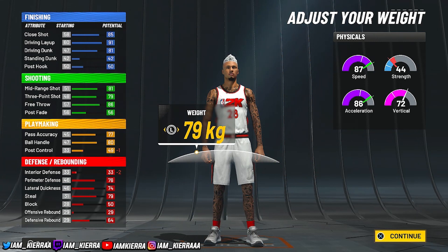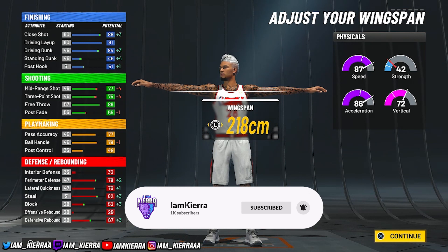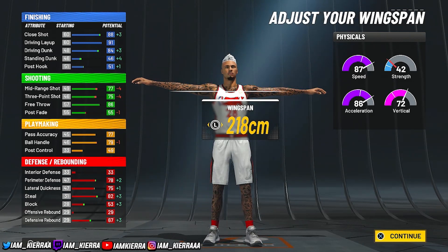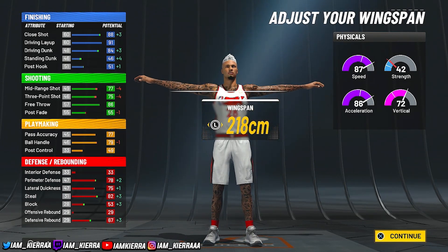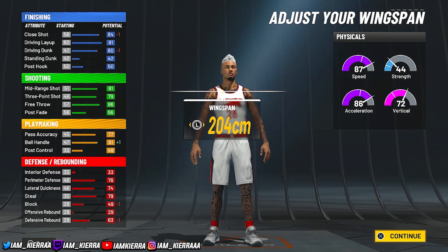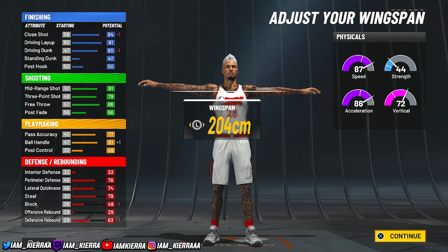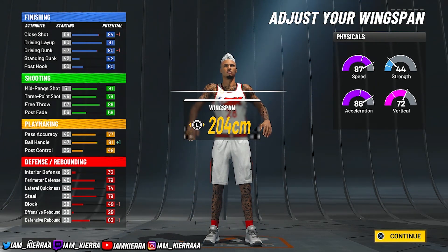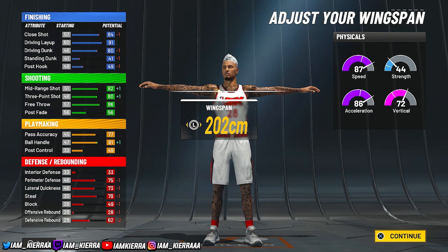For your weight, put it at the lowest. I like my wingspan maxed out — with that you get an 88 drive and dunk at 99, so you get the Michael Jordan dunk package. You'll have a 79 three-point and a great bag, but your ball handle won't be at 85. If you care about that, just drop the wingspan down. Personally I don't care about it — I'm not a dribbler; I'm more of a stretch or big man type of player.